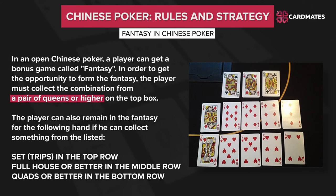Fantasy in Chinese Poker: in open-face Chinese Poker, a player can get a bonus game called Fantasy. In order to get the opportunity to form the fantasy, the player must collect a combination of a pair of queens or higher on the top box. If successful, the player will get all 13 cards — sometimes 14 to 15, depending on the game — simultaneously in the next hand, and will be able to lay them out face down. The player who collects the fantasy will not show his cards until the other players finish placing their combinations.